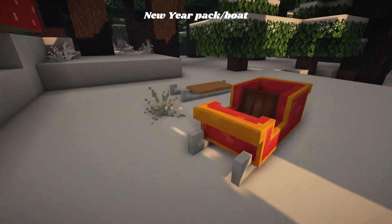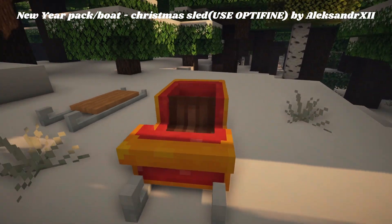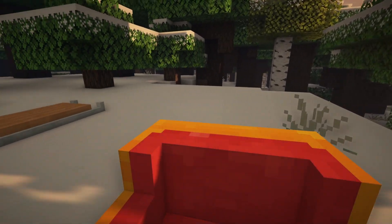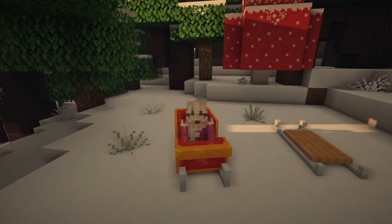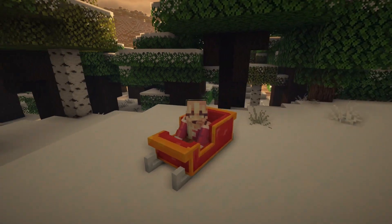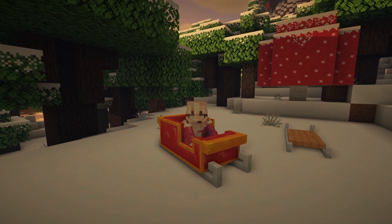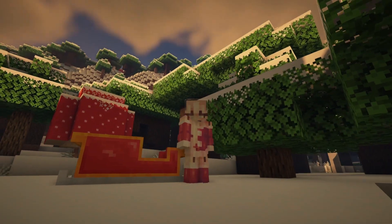This next resource pack is called New Year Pack / Boat Christmas Sled — use Optifine — by Alexander XII. As you can see, it changes the boats into a variety of sleds, including Santa's. There's one with presents and without, and just your average old sled in case you want to go sledding in the snow or in the water. It looks cute either way, and I think this one is a must because imagine chasing your friend in a boat and you're in Santa's sleigh — that's super fun.